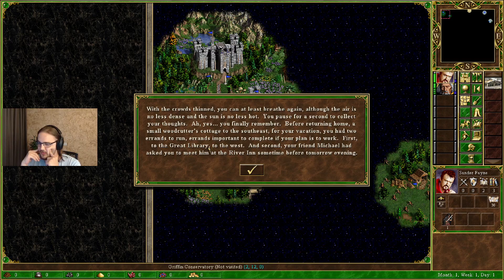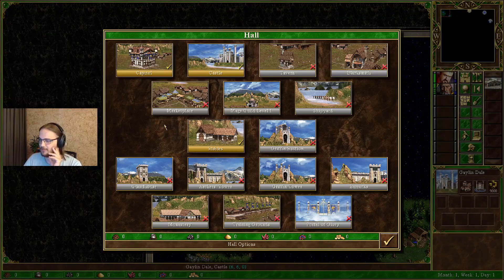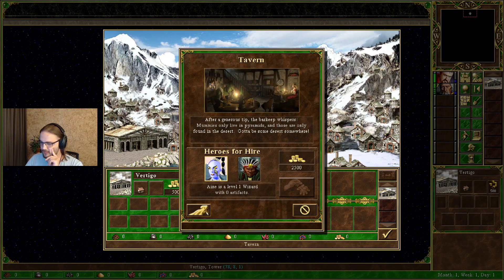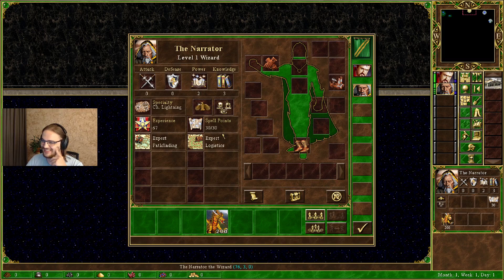Wait, there's a great library to the west — but there's nothing there yet. I just noticed there's a secondary hero. We don't even have a spellbook yet — yikes! There's no major gold source to buy a spellbook with, and I'm too poor anyway. I have 500 gold income from this little town over here. The narrator — okay, the narrator is a chain lightning specialist without a spellbook.